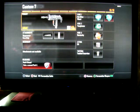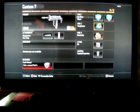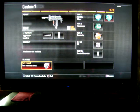For the attachments I have the Suppressor and the Foregrip. Perk 1 is Hardline and Ghost, Perk 2 is Toughness, Perk 3 is Dexterity, and the Lethal is C4. Tactical is Tactical Insertion. My wild cards are Perk 1 Greed.